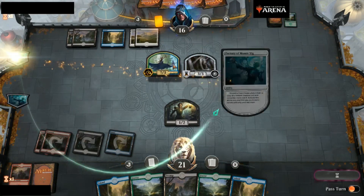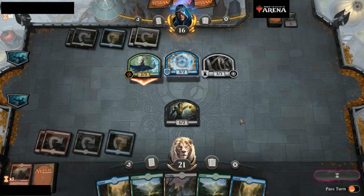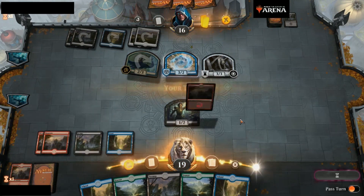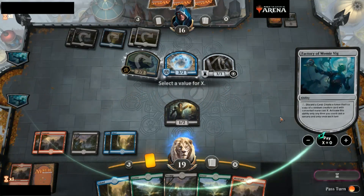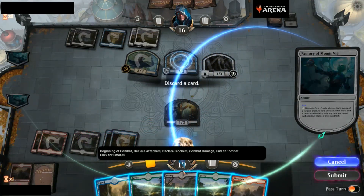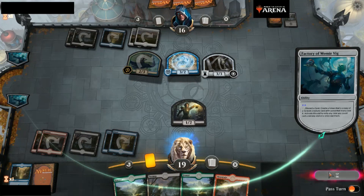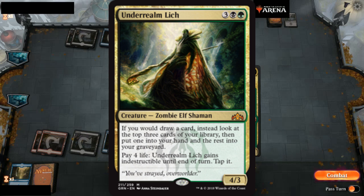His turn: he drops a fifth land, goes for the five-cost, and gets something I legitimately can't identify — I never hovered over it, some 3/2 flyer, probably not great. My turn: I discard an island and get an Underrealm Lich — much improved over the last one. If I would draw a card, I instead look at the top three (all lands), put two in my graveyard and one in my hand. I can also pay four life to tap it and give it indestructible. It's only a 4/3, so I feel a bit ripped off.